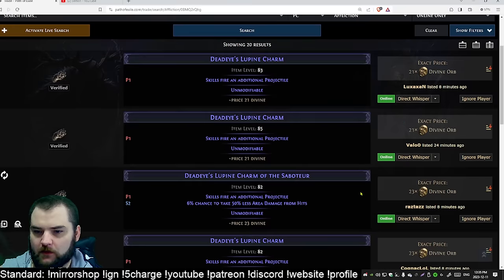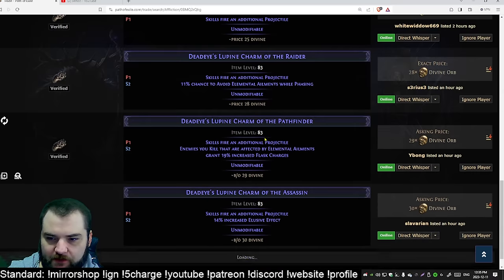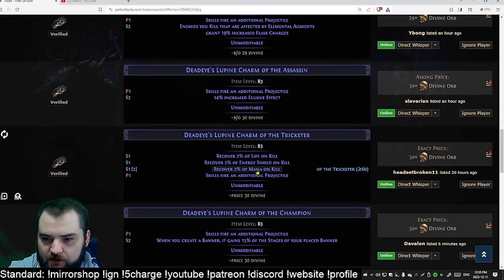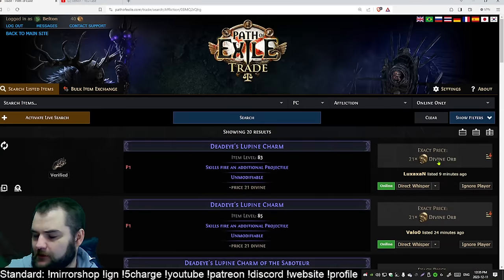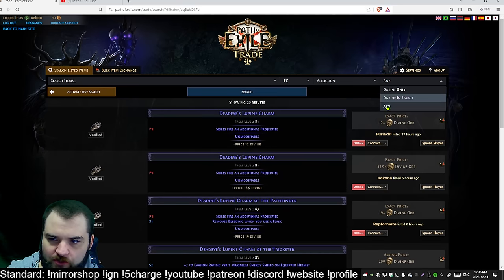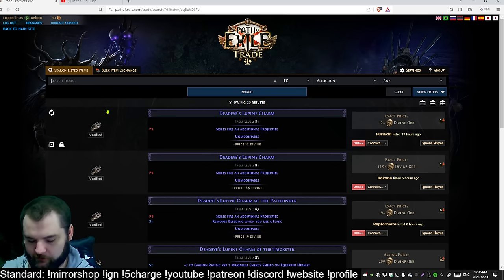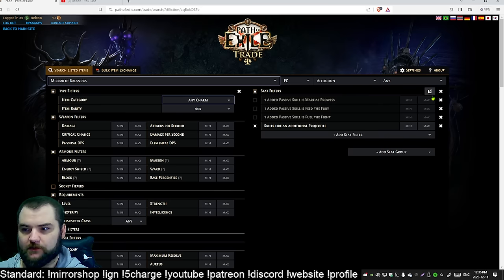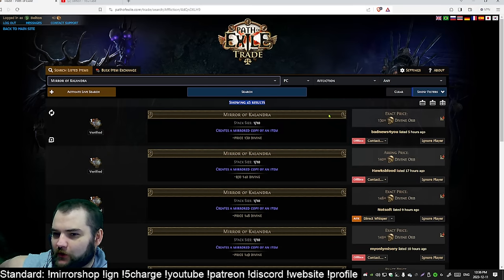Looking at the market now, the cheapest charms with just the additional projectile are 21 divines. There are some crazy suffixes available too — additional flask charges, elusive effect, suppression, banner effect on kill, and more. The key point: searching online and offline, there are only 29 charms with plus one projectile listed on trade after opening weekend. Compare that to mirrors of Kalandra — there are 45 mirrors of Kalandra listed. There are fewer of these charms listed than there are mirrors of Kalandra on the trade market.